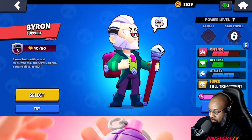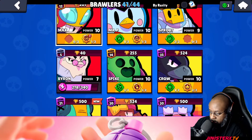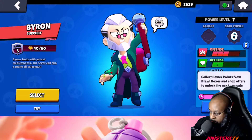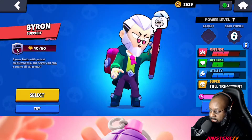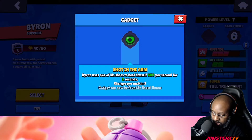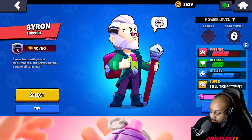I've played him a few times, I do like him, and I need a few more power points to get him up. Collect power points from Brawl Boxes and shop offers to unlock the next upgrade. He is on power level seven, which means there is a chance that I can get Shot in the Arm from a Brawl Box, so I'm hoping I can do that soon.